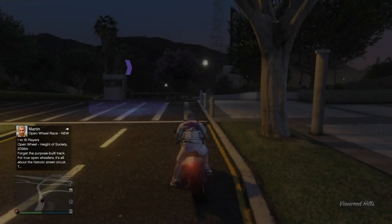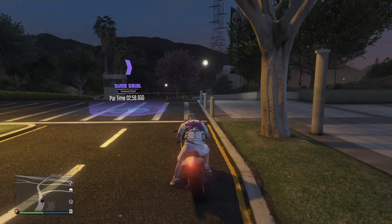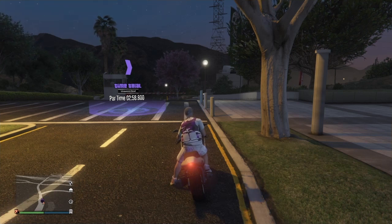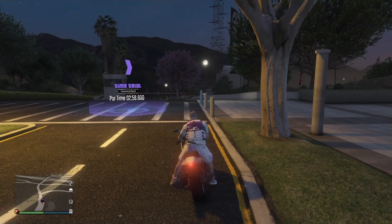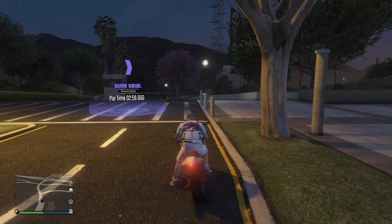If you have a helicopter or an Oppressor Mark 2 — or even a Mark 1 — you can use it to come back to the time trial. If you crash or your bike ends up in the water, you have 17 to 20 seconds to get back on it. If that runs out you fail the event and have to drive all the way back. So I recommend having a helicopter or Oppressor Mark 2 ready.